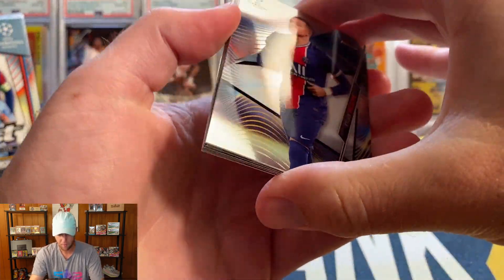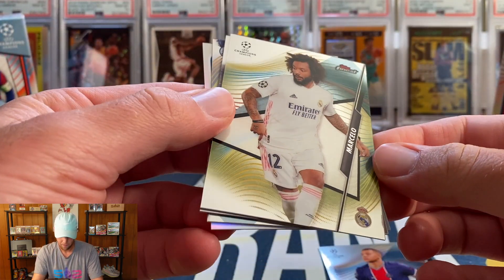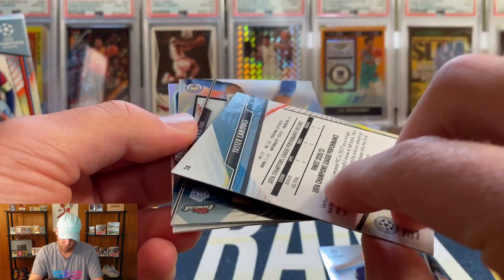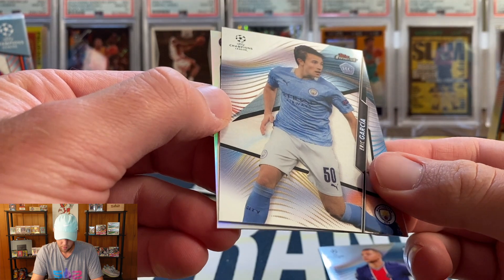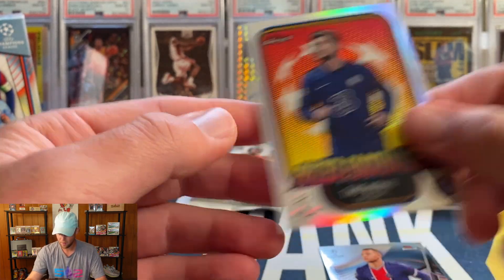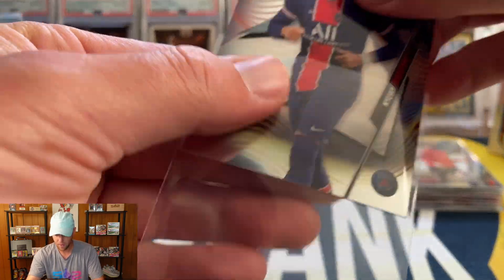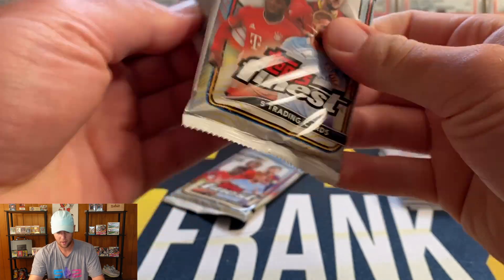There is our first Mbappe — not bad! Then a Marcello, a Larucci, an Eric Garcia, and our refractor is another insert — a Prized Footballers Timo Werner for Chelsea. Going to sleeve up the Mbappe and we have two final packs left.